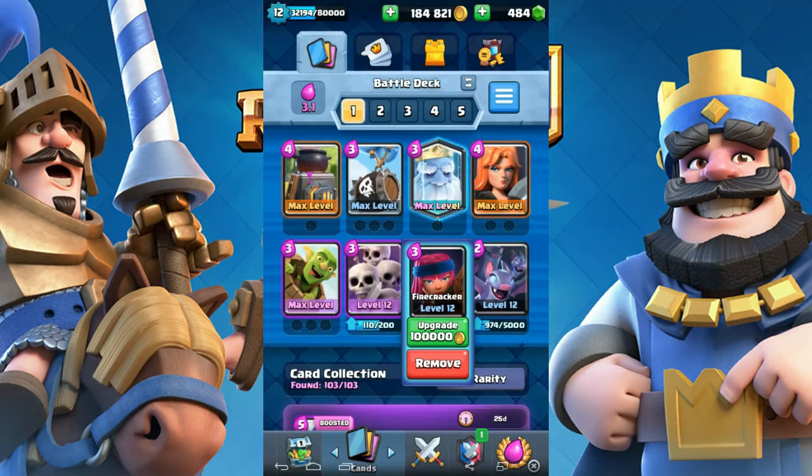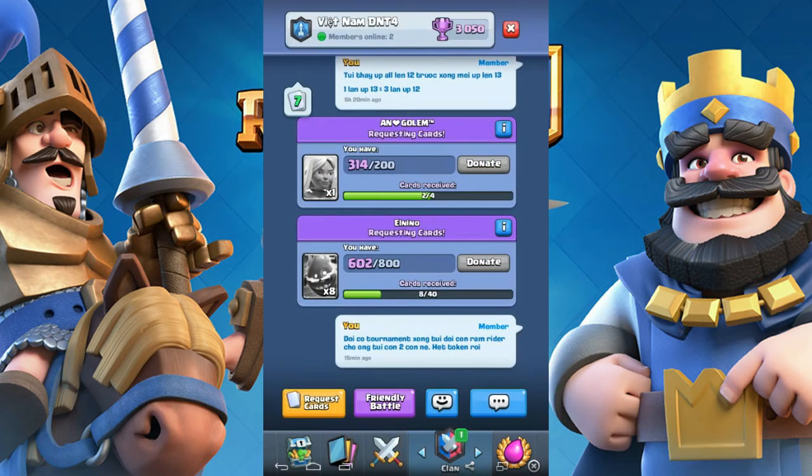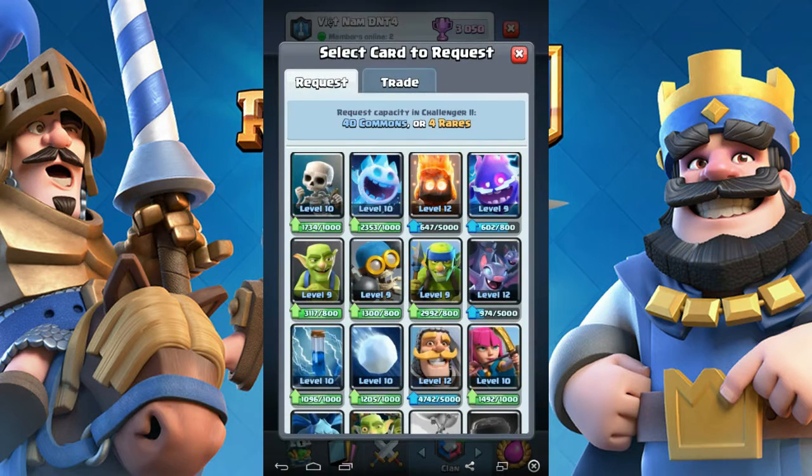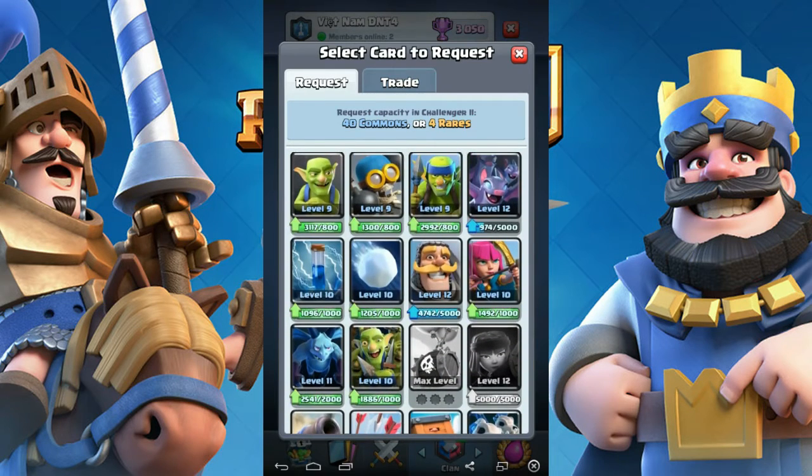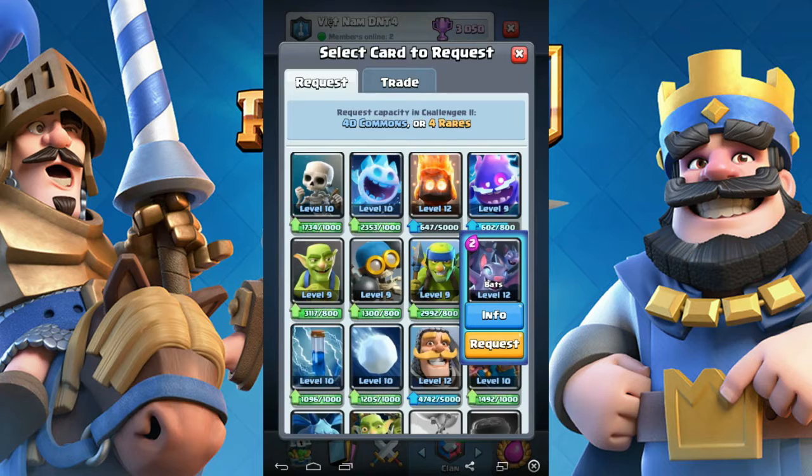So how do you get all the cards you need to upgrade? Number 1: request cards, just for commons and rares, maybe 3 times a day. From Arena 10 and above, each time you can get 40 commons and 4 rares.